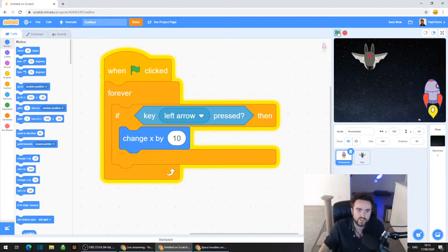So let's change that. We've got change X by 10 - click on the 10. Remember what I said: we need to go minus, so let's go minus 5 for now. Once you've got that in, you should be able to press left and your rocket ship will be moving left.